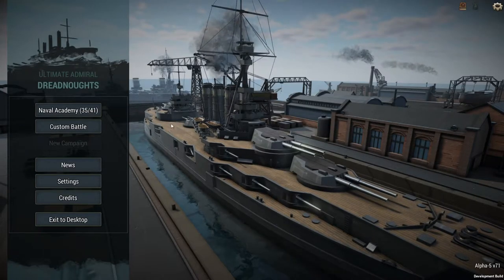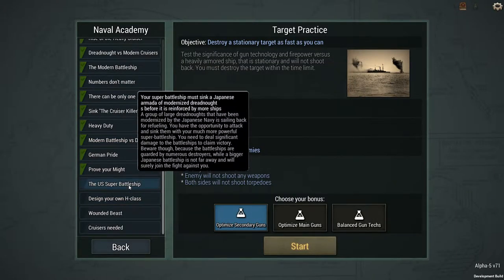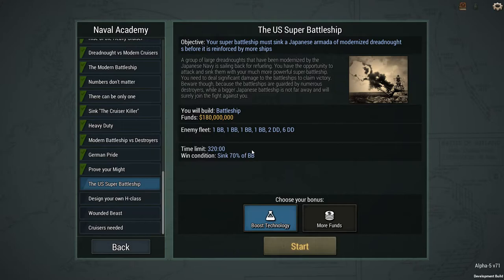Hello, this is Alekius and welcome back to Ultimate Admiral Dreadnoughts. Back into the Naval Academy today, we're looking at the US Super Battleship. Your Super Battleship must sink a Japanese armada of modernized dreadnoughts before it is reinforced by more ships. Four dreadnoughts, eight destroyers — a group of large dreadnoughts that have been modernized by the Japanese Navy sailing back for refueling. You have the opportunity to attack and sink them with your much more powerful Super Battleship. You need to deal significant damage to the battleships to claim victory.